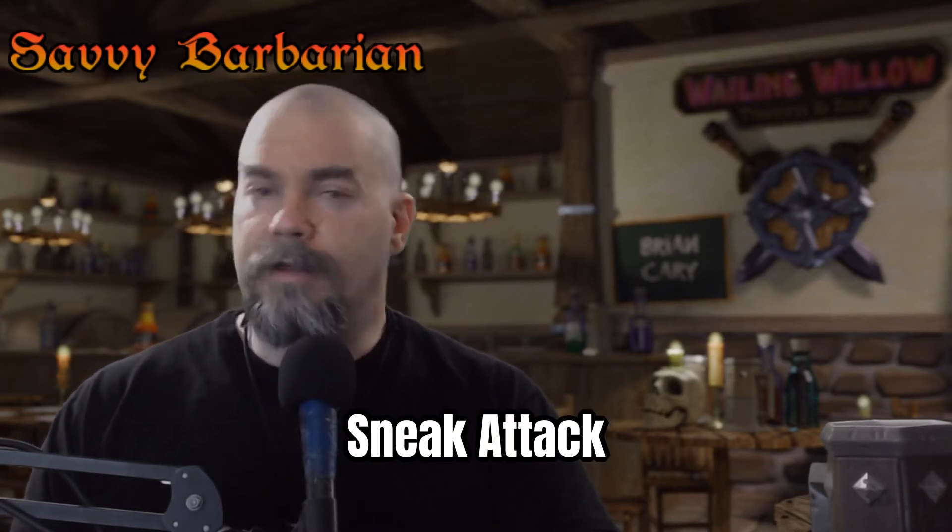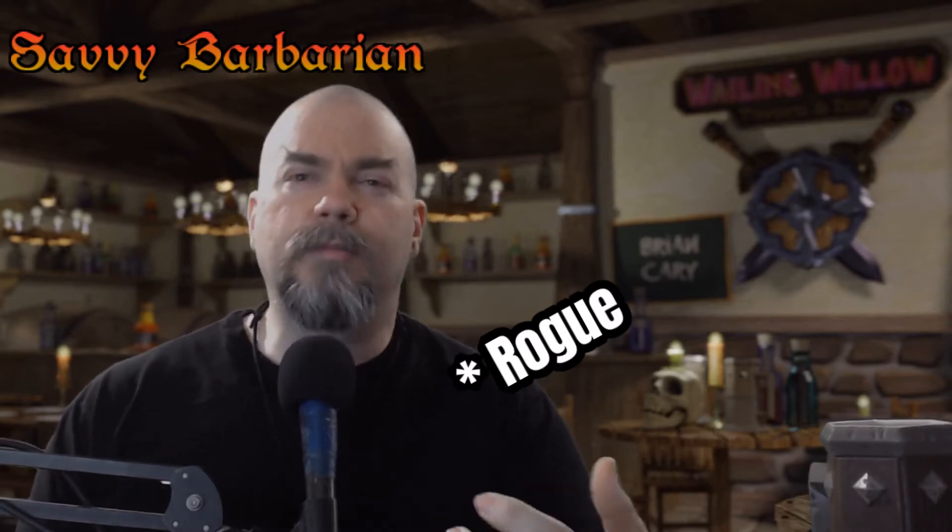Hiding in plain sight is incredibly important, especially to the rogue class — it's important to hunters and rangers as well. But for the rogue, they get an ability called Sneak Attack. Sneak Attack allows the rogue to exploit a foe's distraction, and when they do this, they can roll an extra 1d6 of damage, making them pretty heavy hitters, especially early on. One of the ways the rogue can accomplish Sneak Attack is by attacking with advantage, which they can do any time they're attacking from hiding.